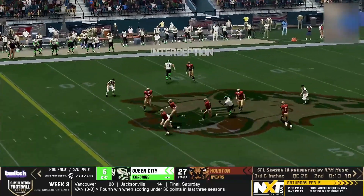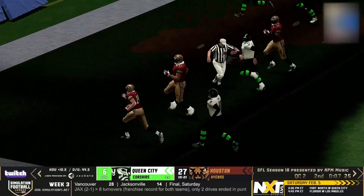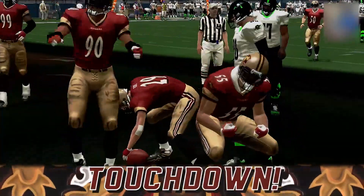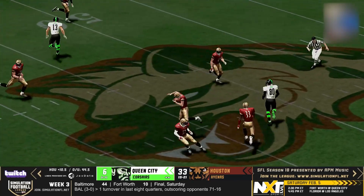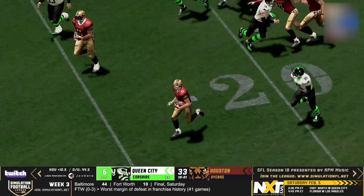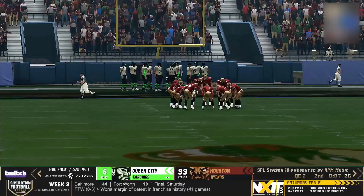Aswell looking to throw right side — that one's intercepted, back the other way, and this could turn into a score. And it will — what a play, what a drive. Houston with a pick six. Hyenas! To say they've come alive in this game has been an absolute understatement. There's still a whole half of football to play, but this has to be one of the most dominant first-half performances I've seen.